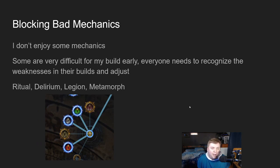Next priority is blocking bad mechanics. This is one of the best things they've ever added to Path of Exile — blocking mechanics increases the chance of the ones you leave on. My build isn't great at zipping around the map, which rules out Delirium for me. Legion isn't great because minions don't always attack the right targets. So the things I'm blocking are Legion, Ritual, and Metamorph. Ritual I just don't enjoy and the loot isn't great for my build. Metamorph catalysts are nice but not super necessary in league.